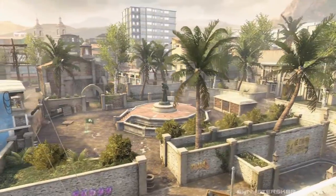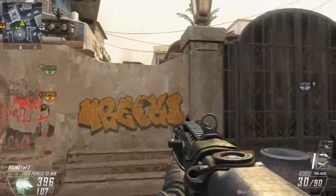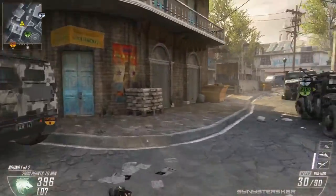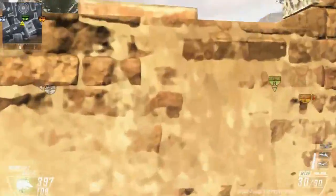Moving on to Slums - a couple spots for this map. First, this middle wall: it's pretty obvious but you can jump over it both ways, forward and back. You can avoid the middle area or get around some danger if you want.